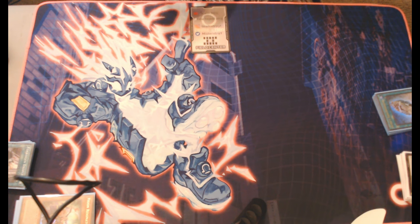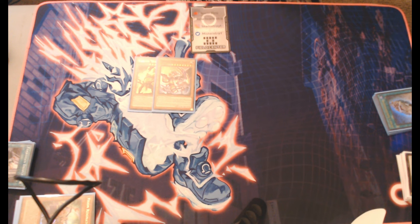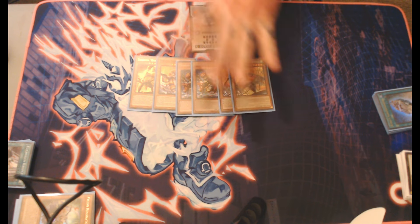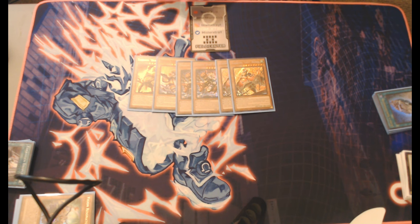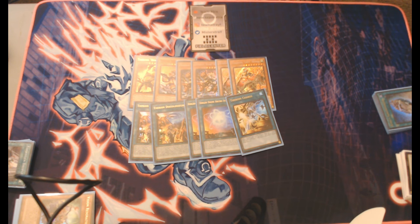Next, let's get into the Therion package. We have a Yule, we have an Empress. Two Regulus, two Lily — I'd run both at three but it starts getting bricky. Two Coliseum, two Argue, one Charge. Lily searches for Coliseum, Regulus provides obvious negates, Coliseum searches for Therion monsters, Argue System recycles your Therion cards, and Charge lets you draw two.